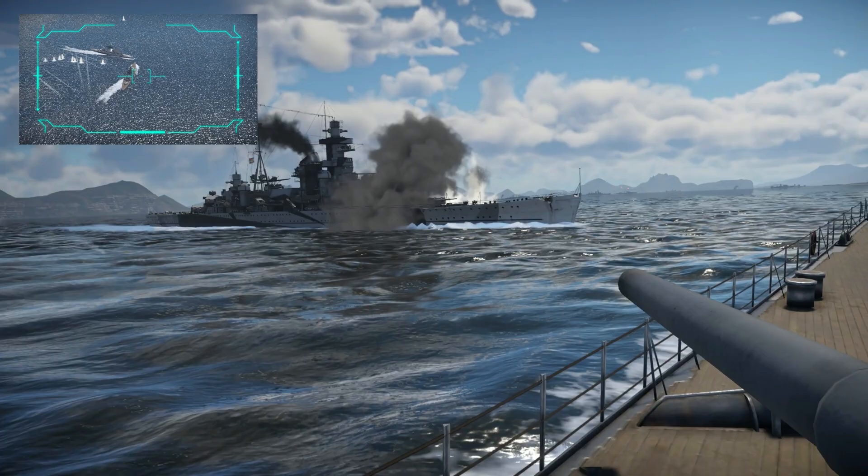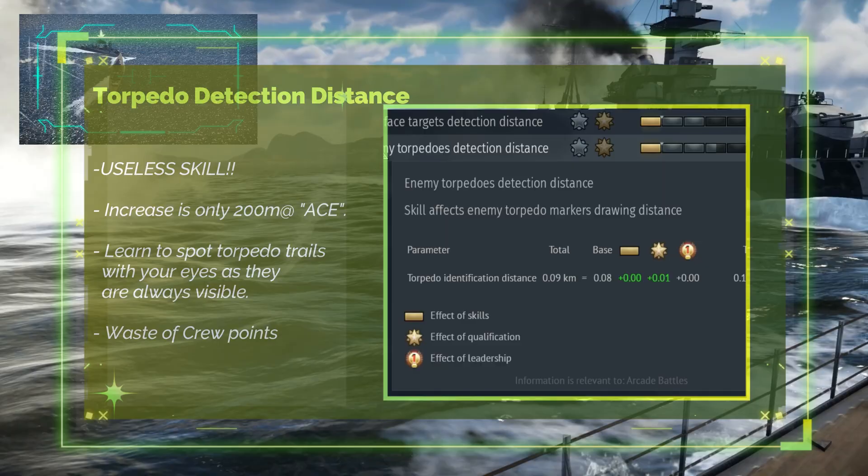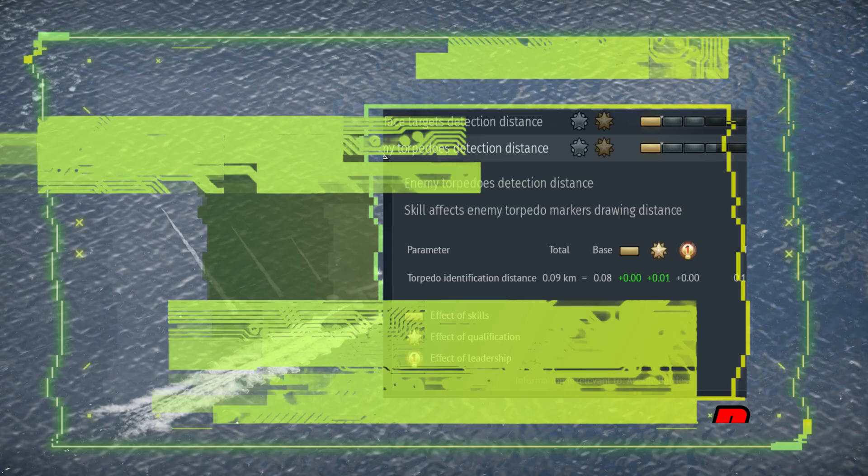Enemy torpedo detection distance increases the distance at which torpedoes and their trails are marked. It has a negligible effect even when upgraded and is a waste of crew points. D tier.